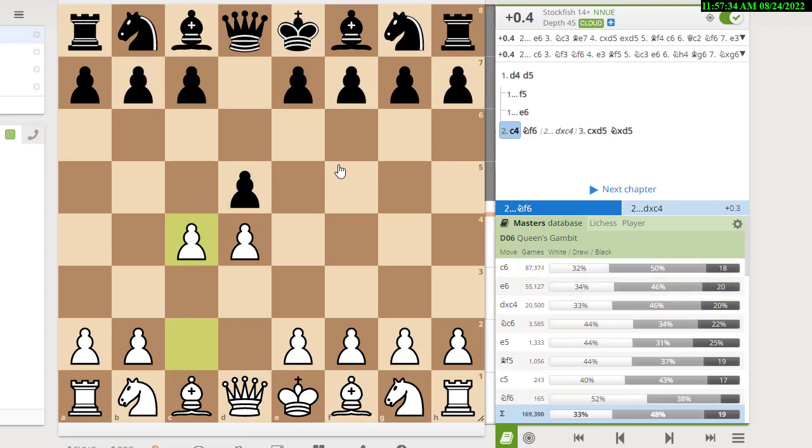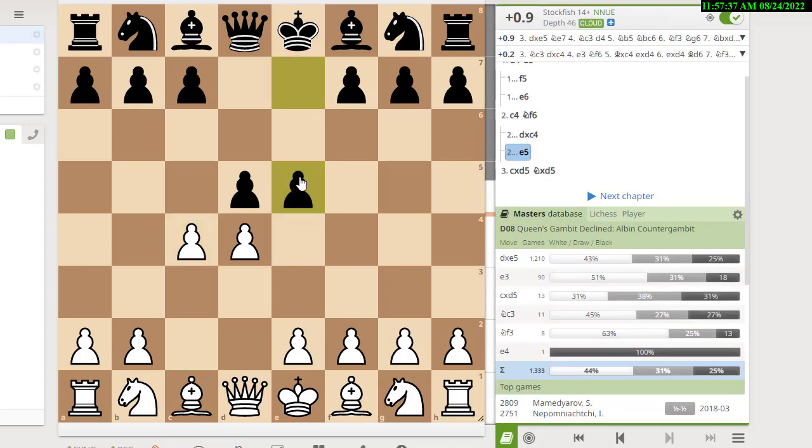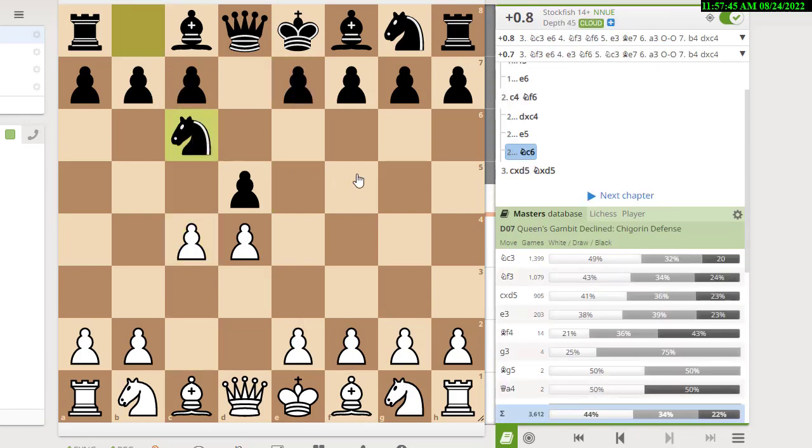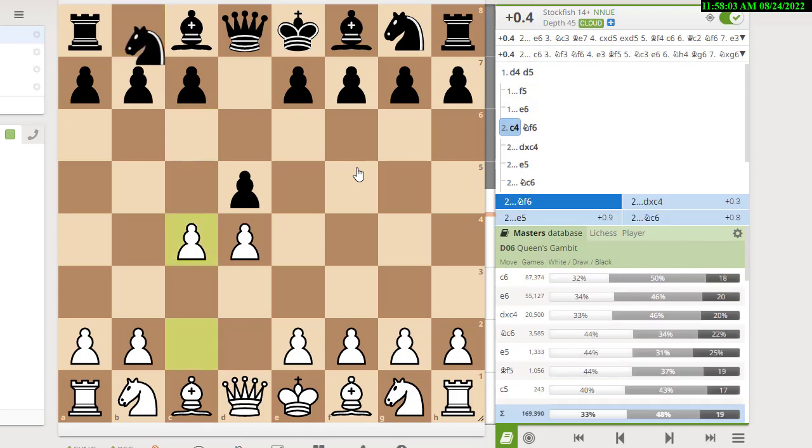What's an example of a rare line? Black could play e5, which is the Albin Countergambit, or knight c6, which is the Chigorin Defense. Those are things you would learn later — they wouldn't be in your initial tabias because they occur much less frequently. It's not that you'll never see them, but when you're first starting out and building your repertoire, those wouldn't be the first things on your list.